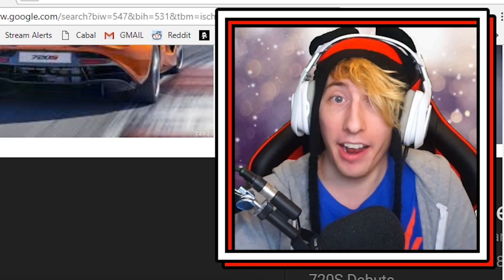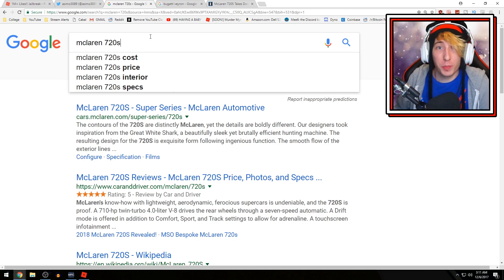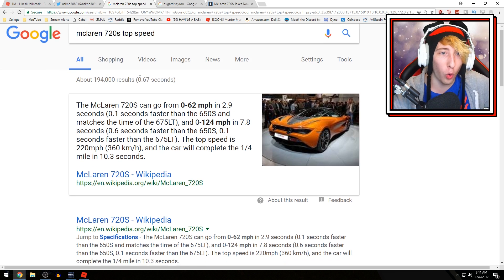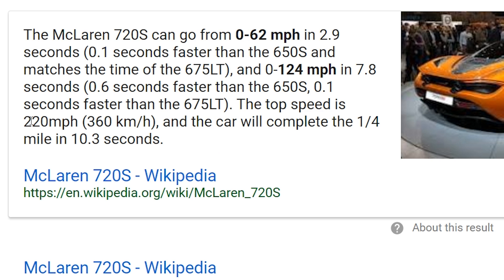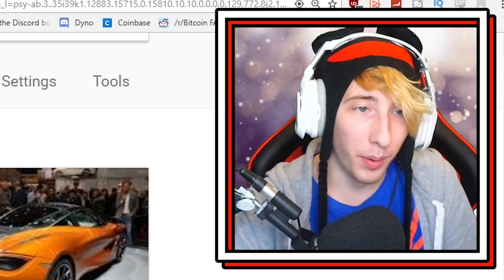But how fast does it go? We hop over to Google and look up the McLaren 720s top speed. The McLaren 720s can go from 0 to 62 miles per hour in 2.9 seconds, 0 to 124 miles per hour in 7.8 seconds, and the top speed is 220 miles per hour. The car completes a quarter mile in 10.3 seconds — that's fast!